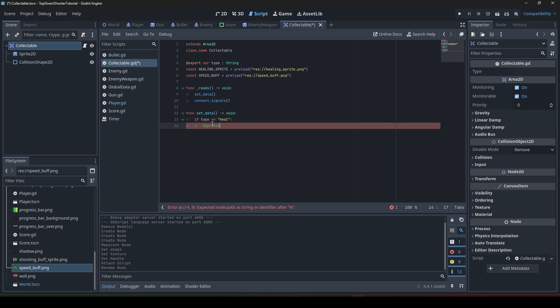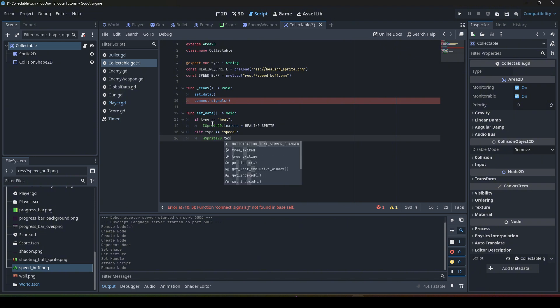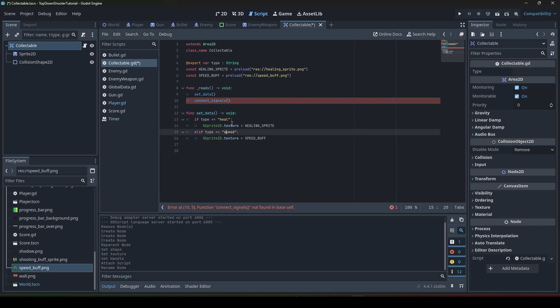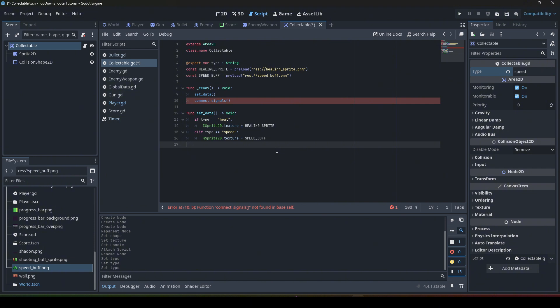We say: %Sprite2D.texture = healing_sprite. And also elif type equals 'speed', we say %Sprite2D.texture = speed_bar. So we define these two sprite textures which are set at startup — if you write 'heal', it loads the heal sprite; if you write 'speed', it loads the speed sprite; and if you write nothing, the sprite is left unchanged.